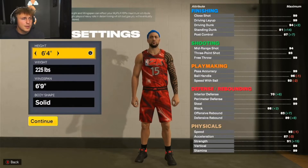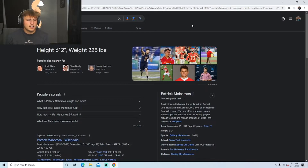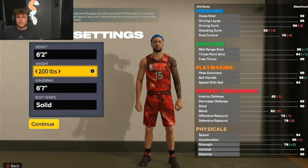So now we have to look up Patrick Mahomes' weight, height, and wingspan. Alright, here is Patrick Mahomes' height and weight - it says 6'2", 225 pounds. That's not terrible.